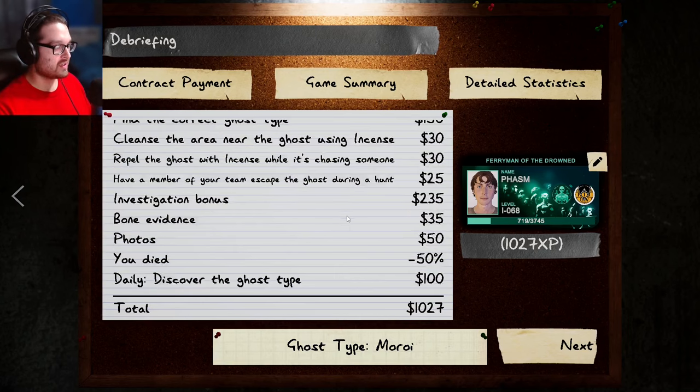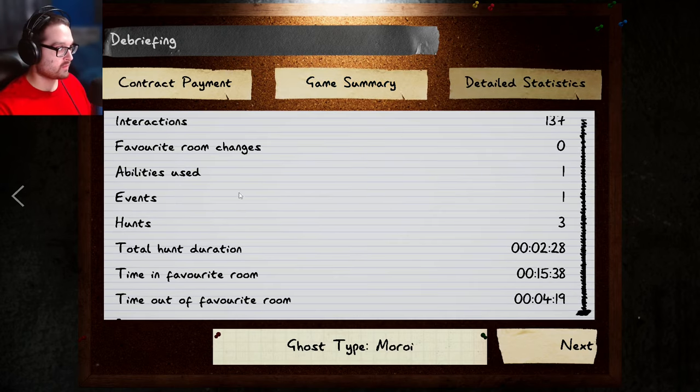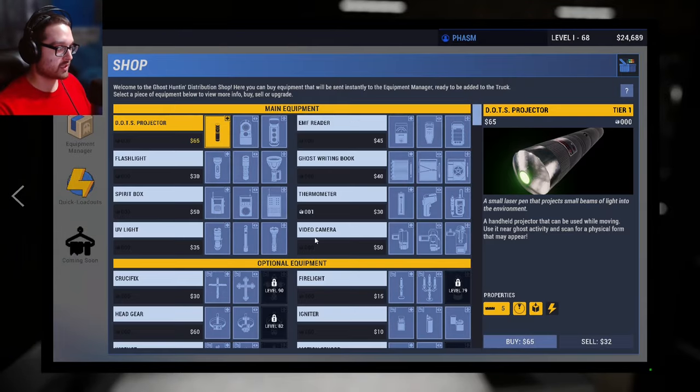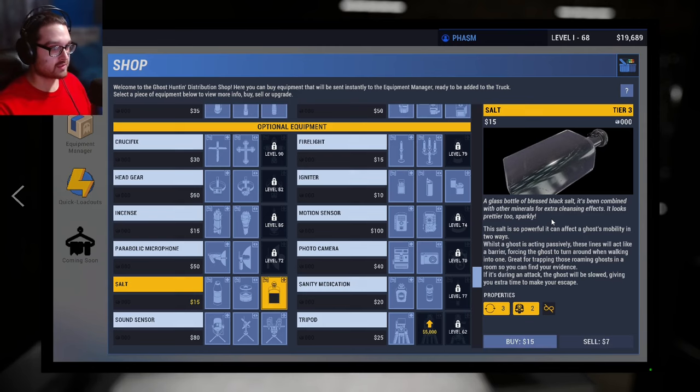Oh my god, how did I still get a thousand? I know it was a weekly — yeah I saw I was about to get a weekly. We just got the tier 3 salt, so even though we died we made a thousand which pretty much made up for it. Let me scroll through this real fast — abilities used: one. I'm going to look at the salt, I need to go to the shop.